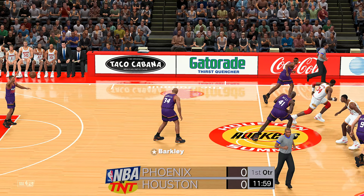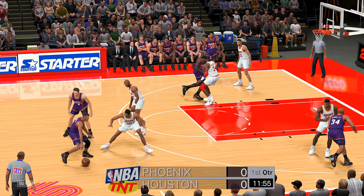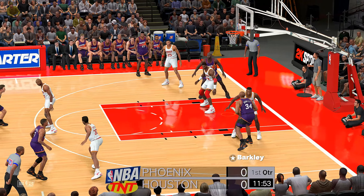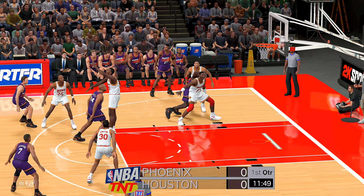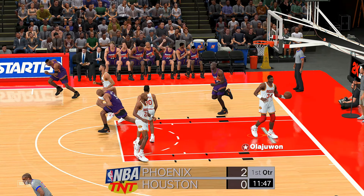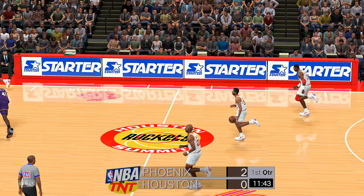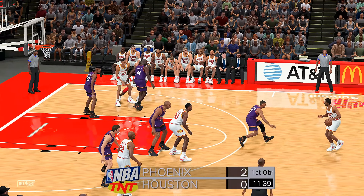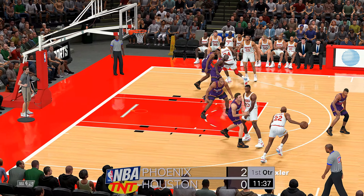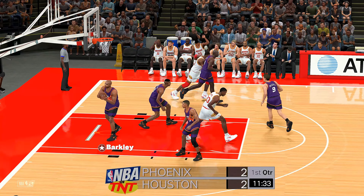And it's the Suns to start out. Let's take a look at the Phoenix Suns starting lineup. Barkley with a well-placed jumper from the free-throw line, hitting from the mid-range here early. It really gives the defense just another thing to worry about. You don't see many teams take these shots as often anymore — nice to see them take advantage in this area. And the basket is good.